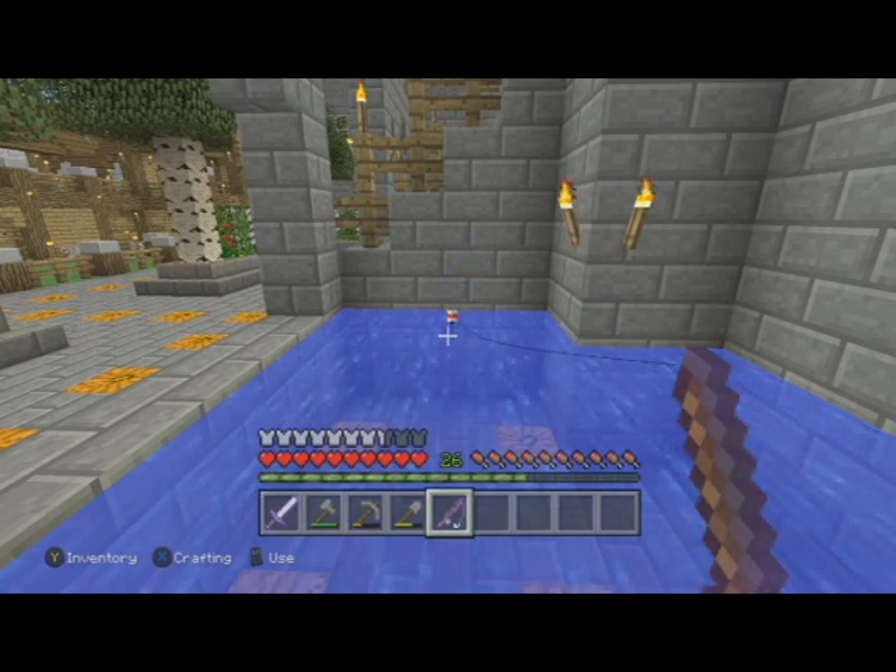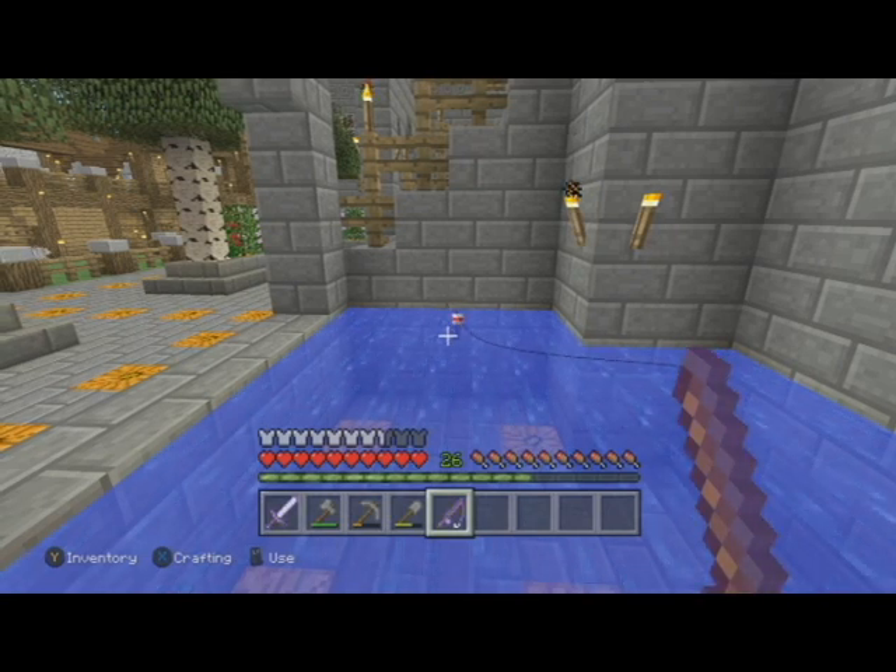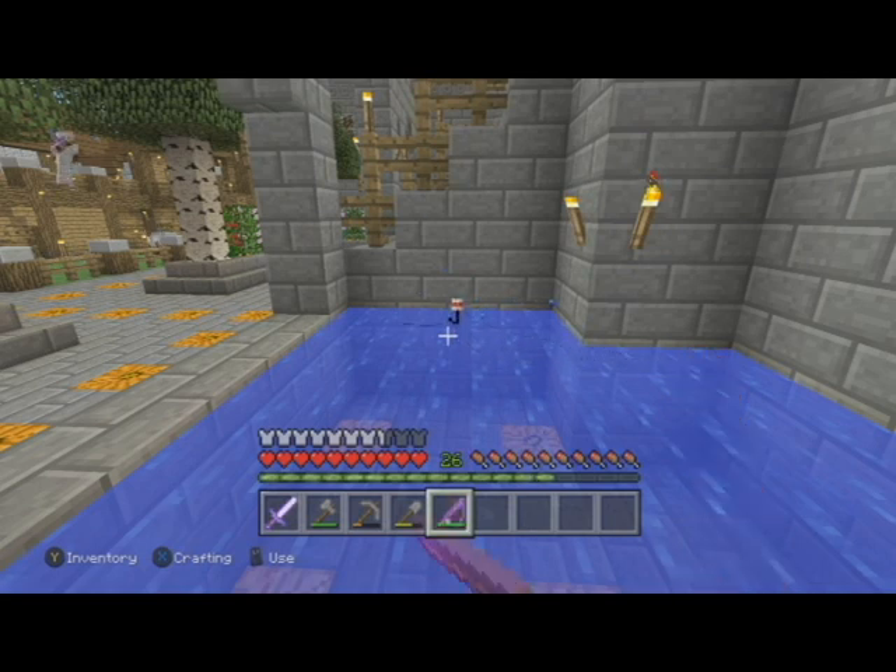My partner helped a lot — she helped with collecting resources and leveling out the land. She was fishing for food which helped me not worry about survival, because we could fish rather than set up crops right away. We got string — I think we may have killed a spider for it — and then I built while she was doing that. The first thing I built was this spawn area.